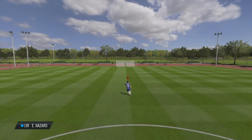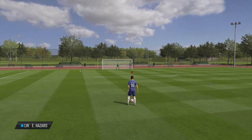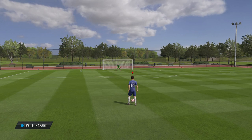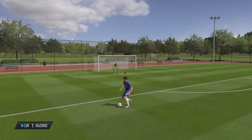You do need a four-star skillful player to do this. The commands to do the La Croqueta are very simple. All you need to do is hold L1 and press right on the stick, and it should look like this. This is how you should do the La Croqueta — you can go sideways,